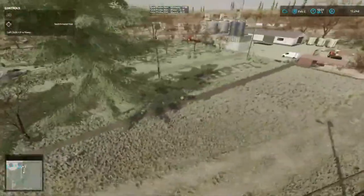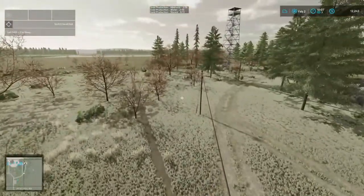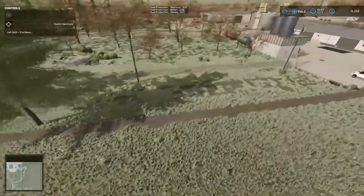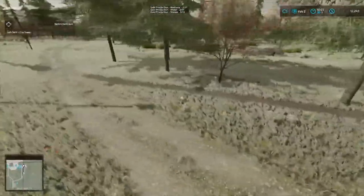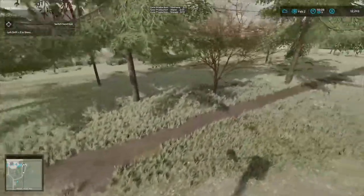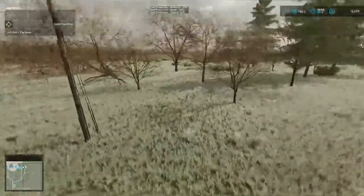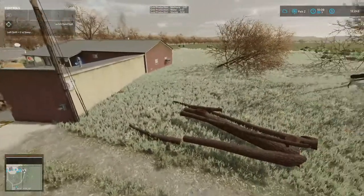Now this neighbor — which it's probably the same one that owns that — it looks like they said we can have all these trees right here. So that's what I've been doing — I've been cutting some of these down. We've got one, two, three big ones and looks like one little one in there.